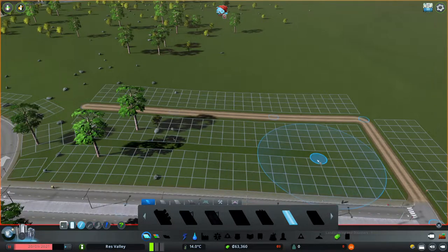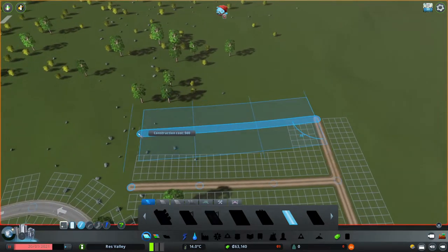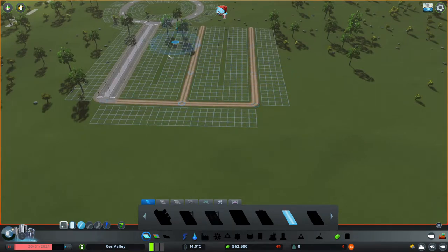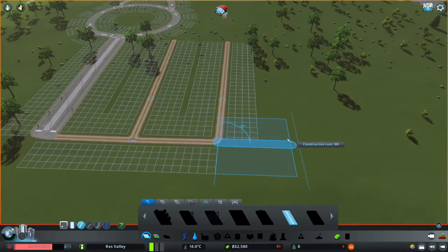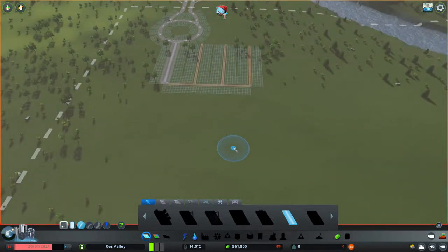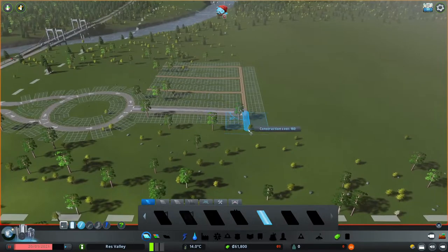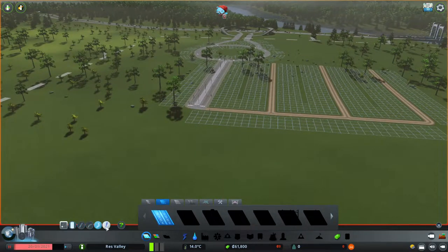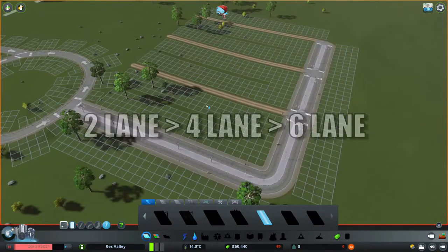I'm going to put a little path in there, then do the same thing again going 11 units so I can keep that nice little pathway. If you don't want pathways, you can just do the whole thing at 12 and fill it all in — hopefully that makes sense. You don't need a whole lot to start off your city. I'm going to also make that a four-lane road, because this might get upgraded to a six-lane later on.